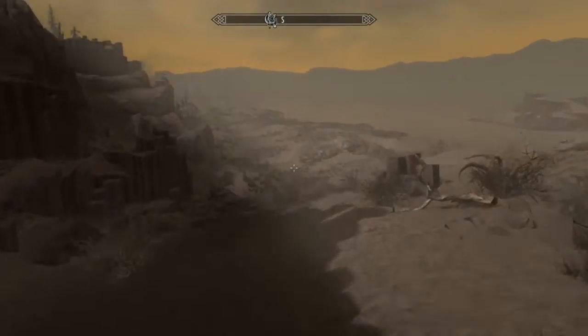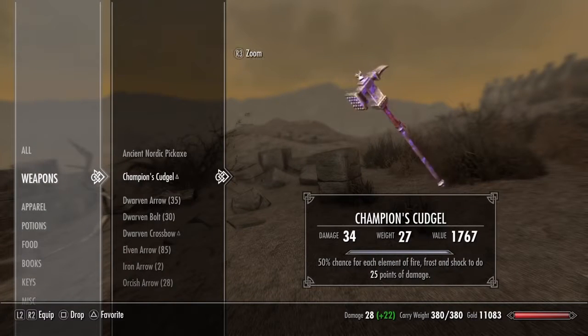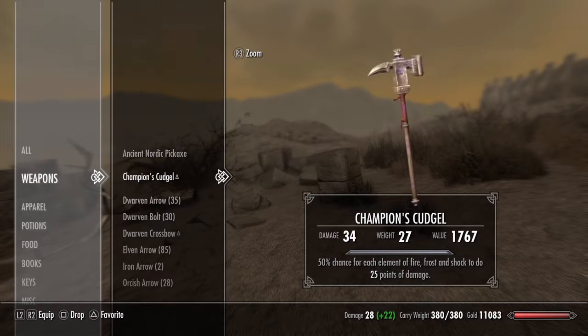And once you kill him, you can loot the Champion's Cudgel. It weighs 27 carry weight. Be careful, because if you disenchant this, you cannot get another one — and this is the only Cudgel you can get in this game, as far as my knowledge goes.